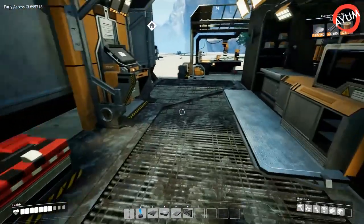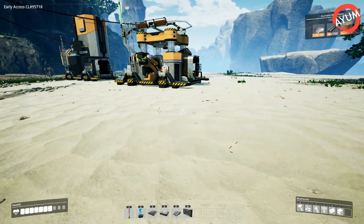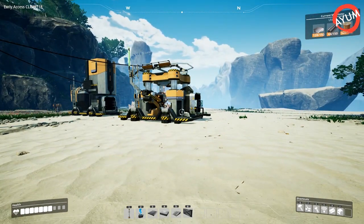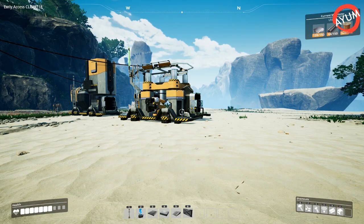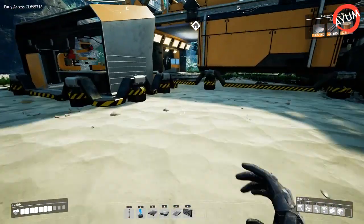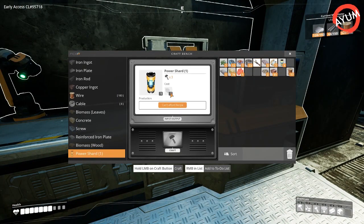When I was going through and playing Satisfactory, the first thing I wanted to know was how do I make my buildings faster — how do they produce more resources? I didn't know how to do it until I found some really cool items, and they are called power slugs.